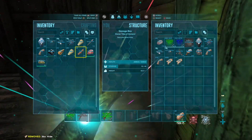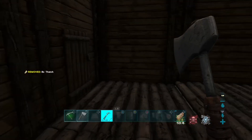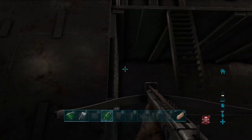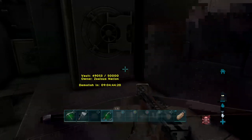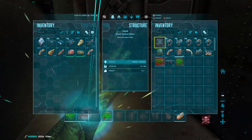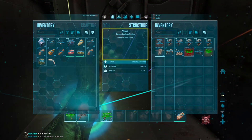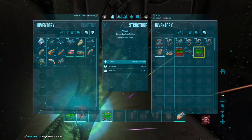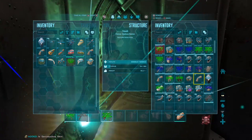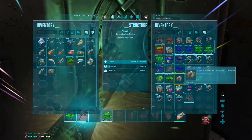I wonder if the base has any more stuff in it that I can just go snatch up. What's in here? Probably sleeping bags and beds. Adding some fiber. Taking the titanium, the keratin — why not? Taking the gallimimus, taking the sarco skin, just any little thing. They're basically getting all the table scraps, who cares?